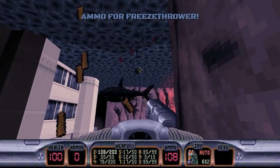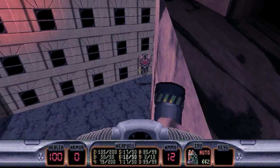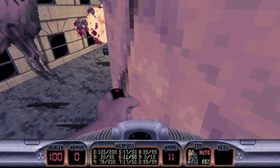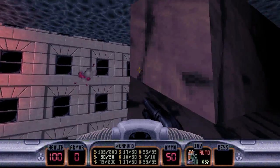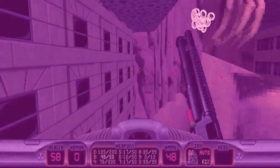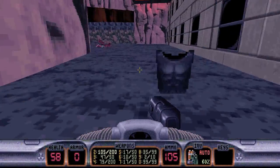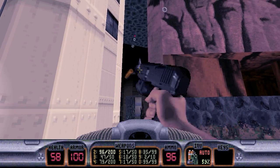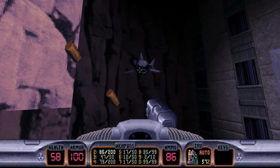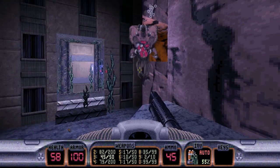Let's clear out these sharks here. With a Pipe Bomb, we'll take out the eggs. And the Octobrains — get out of here. There's freeze-thrower ammo down here and some armor. We have a few more sharks over this way — nothing too terrible. Die! And we have an Octobrain right there.